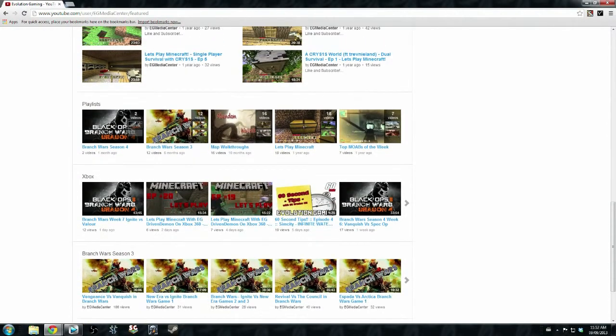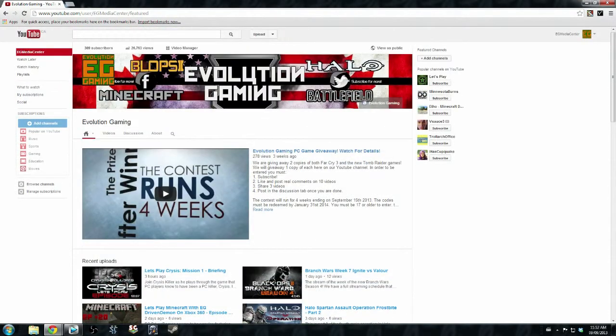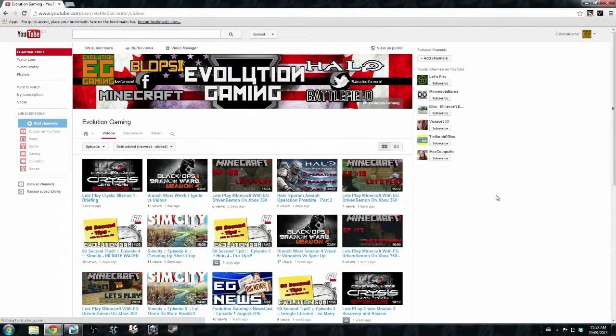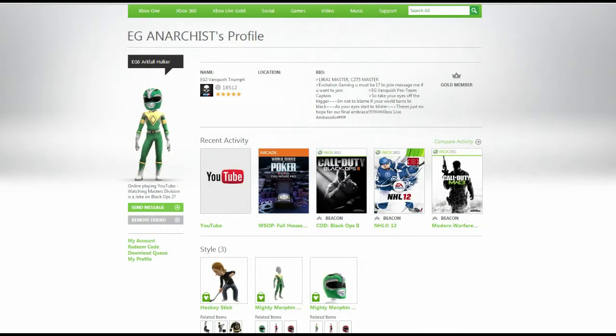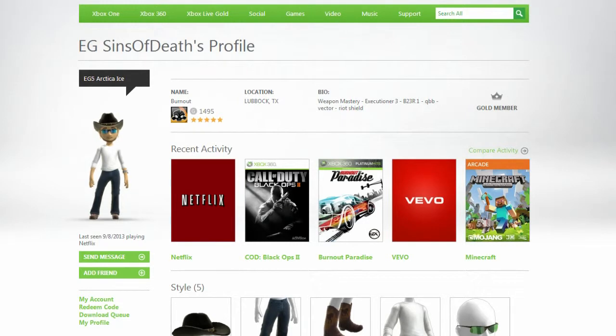So the next thing I want to do are some member shoutouts. This past couple of weeks we've had lots of members work hard to get into some really cool positions. I want to start off with EG Arkfall, our branch in Defiance, and give a personal shoutout to EG Anarchist for attaining the rank of lieutenant this past week. Congratulations Anarchist — I've worked with you on the Machinima team and it's great to see you moving up in Arkfall. Also, EG Sins of Death over in Arctica this past week achieved the rank of Master Sergeant. Great work, Sins of Death.